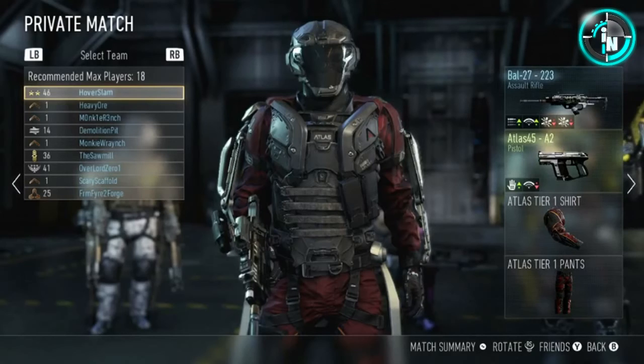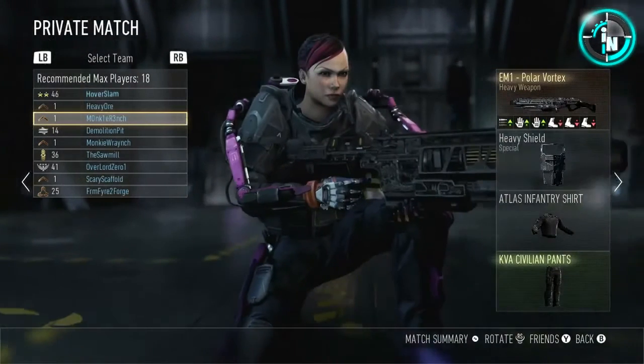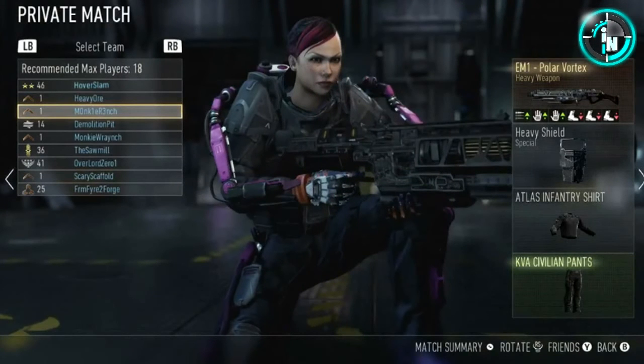These players look pretty awesome. I like this guy — he has a heavy weapon which is a direct energy weapon, the XMG, a combat knife, a marine shirt, and whatever pants. He looks pretty beast. Then we have this one here who is a girl — she has purple on, because Call of Duty is a little sexist I guess. She has an EM1 Polar Vortex which is also a heavy weapon, another direct energy, and she also has a heavy shield. The heavy shield is the one where you can actually run around with it the whole entire game, unlike the one with a battery that you pull out for a few seconds.